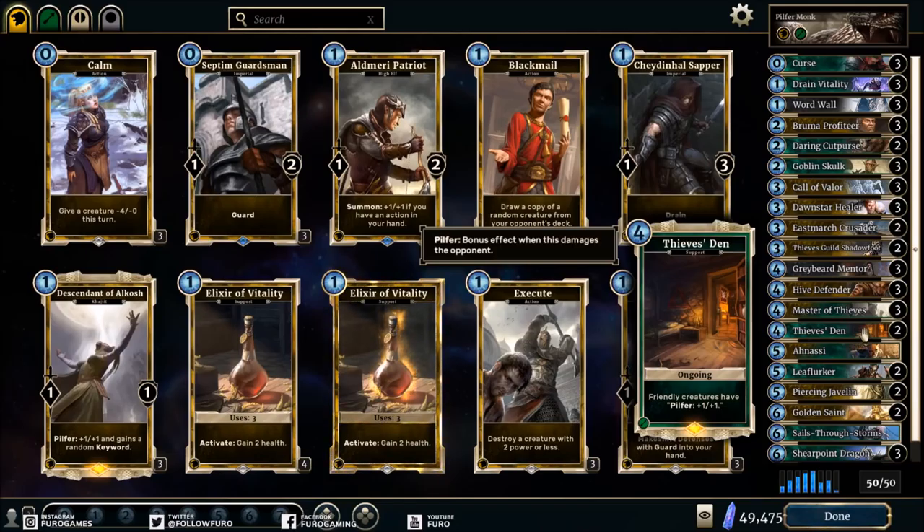Because the creatures are also getting buffed, they just get stronger and stronger. If you attack with a three-attack unit first, with Master of Thieves out you attack first for three damage, then four damage — so even one small creature is already good for seven damage. That's very powerful but a bit unstable, because you really need some tools in hand to make the combo work, which is why the deck is not seen too often on the ladder despite being very fun to play.